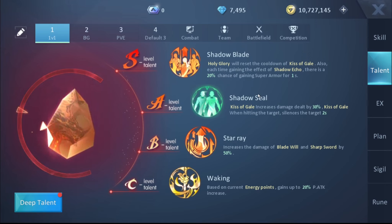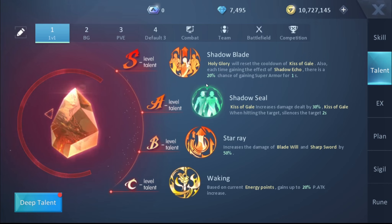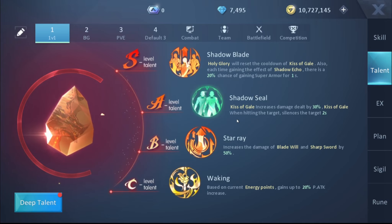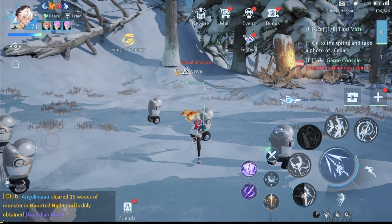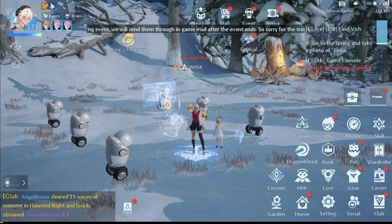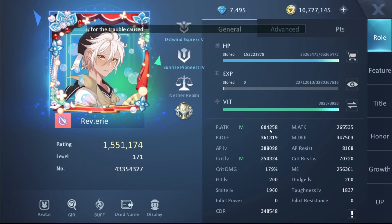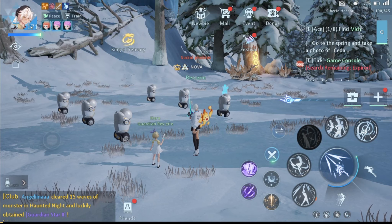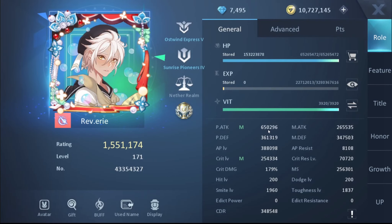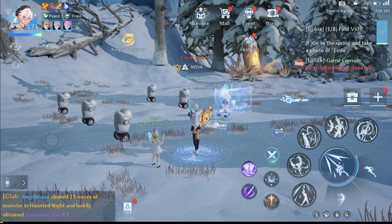Let me explain why these are paired together. Kiss of Gale at A level talent increases your damage by 30%, and Holy Glory at S level talent grants super armor and feeds back into Kiss of Gale to increase your damage again. This creates a stun-DPS combo which is exactly what this class needs — since it's susceptible to stuns, being the one dealing stuns is a significant advantage. The Builder talent increases your first skill's damage by 50%.